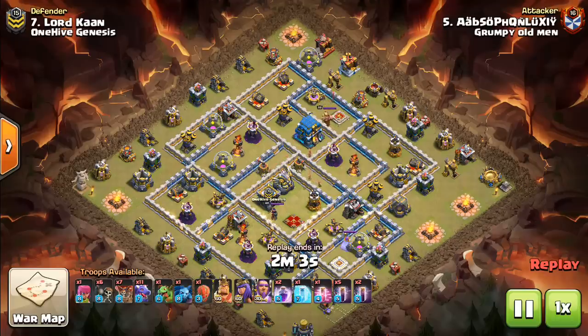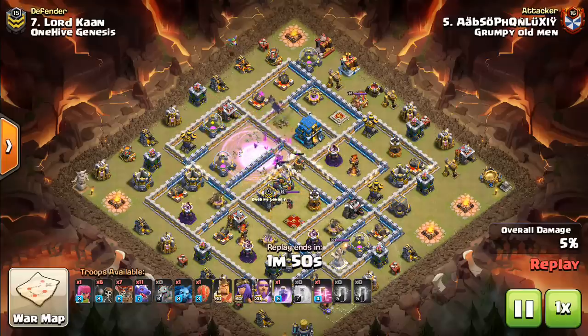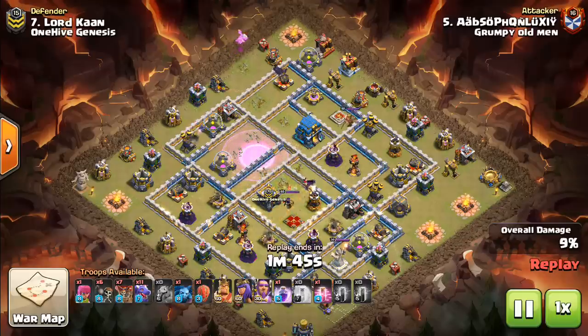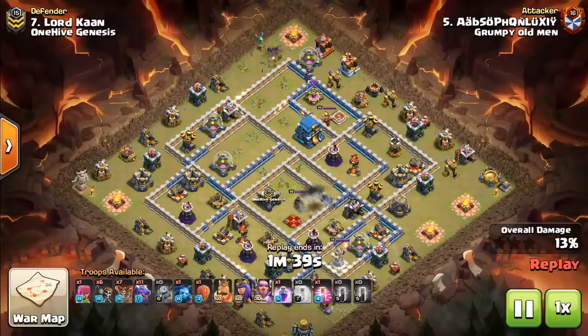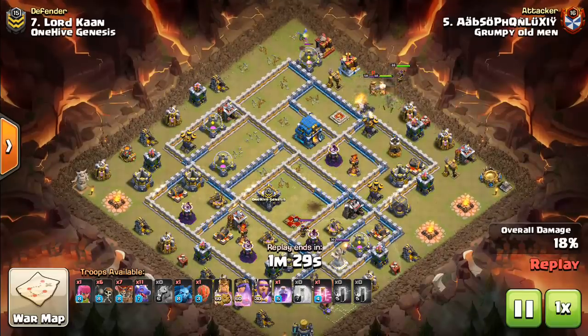What is going on guys, Bisectatron here bringing you today's video. This is talking about whether to use regular dragons or electro dragons, because right now both are very strong, very popular attacks. You might think they'd be very similar, but there's certain signs you want to look for in a base that indicate whether you should go with regular dragons or E-Dragons. That's what we're focusing on today at Town Hall 11 and Town Hall 12, where you have the option of bringing either one. There are a few tips I want to get said right at the beginning, and you can kind of see how they apply to the replays we're taking a look at.